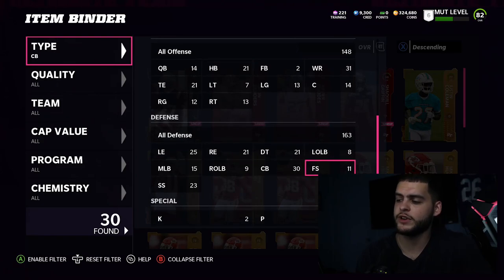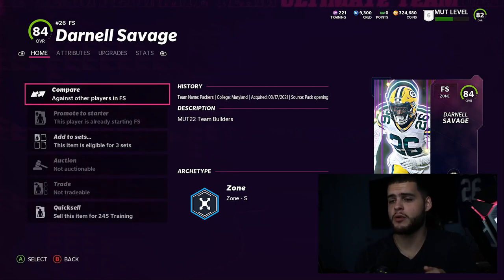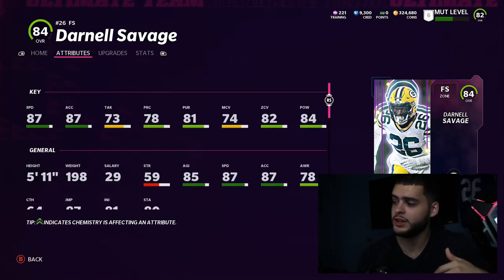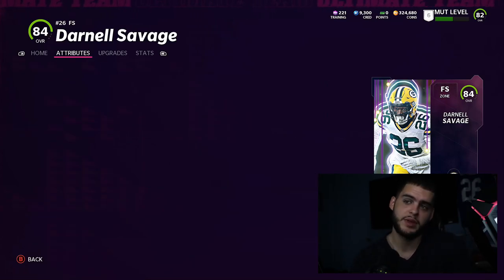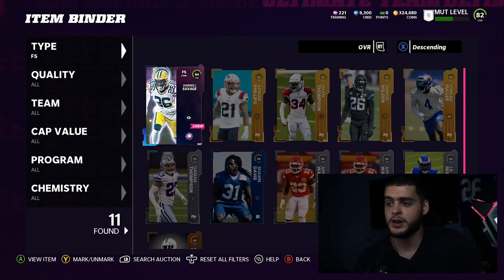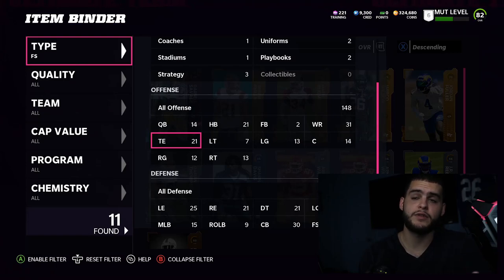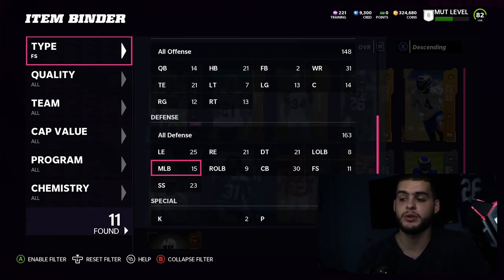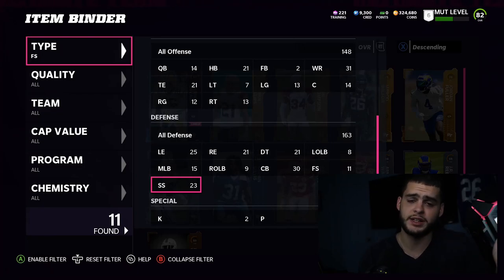At free safety I just took Darnell Savage out of my pack and I'm super excited for him. He's a beast — super well-rounded with good speed, acceleration, hit power, and zone coverage. He's 5'11" and it's a cool name, Darnell Savage. I'd recommend maybe taking him out of your team builder pack. I also posted a video today on my free team builder pack picks, so check that out below if you want to know the top team builders to pick.